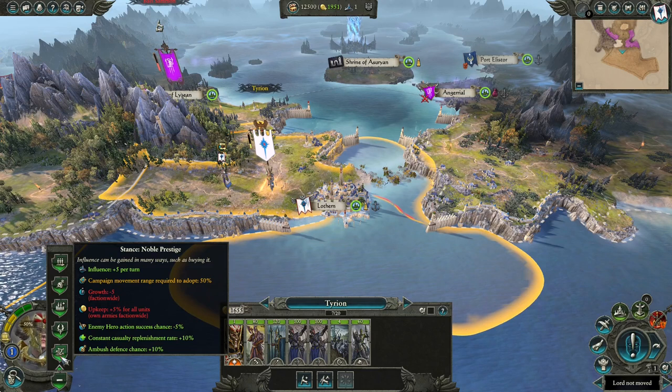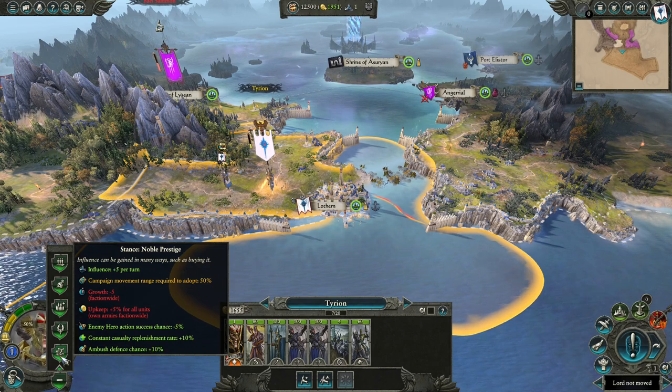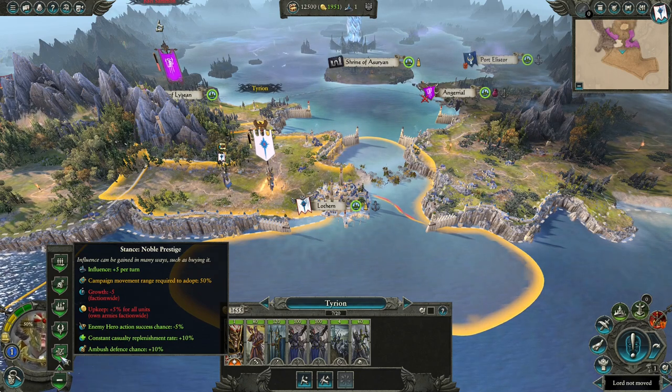They have also gotten the stance Noble Prestige, which generates influence, increases replenishment, and protects against enemy heroes and ambushes, but it also reduces growth and increases upkeep faction-wide.